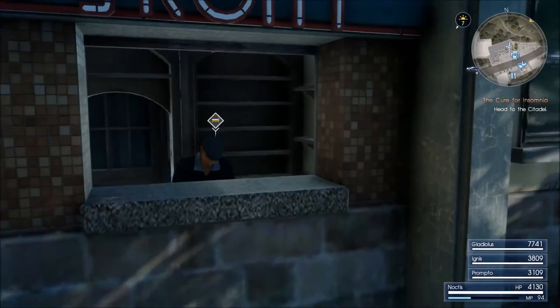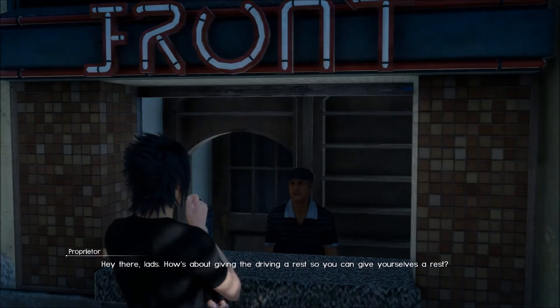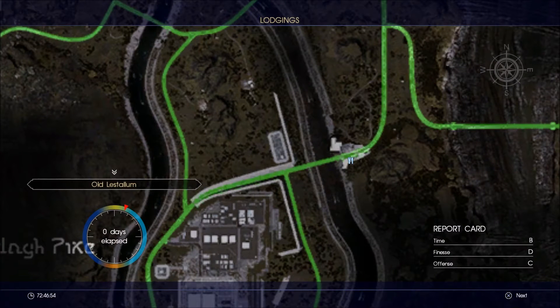Just talk to your friend here to rest. One thing you do need is some gil, because it costs 300 gil every time you sleep here. But if you're towards the end of the game you should have more than enough, or at least enough items to sell for maybe 10,000 gil or so — it depends on where you're sitting on your photography level and how much you still need.